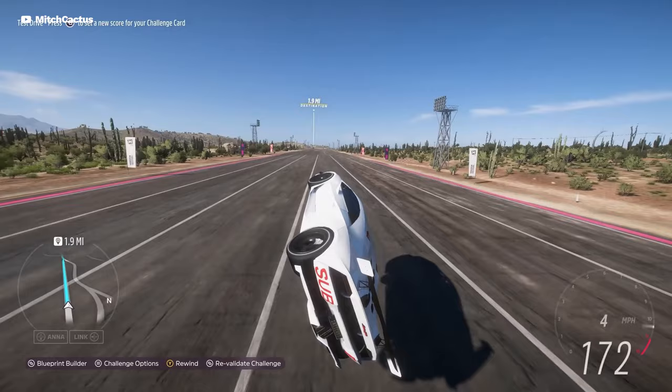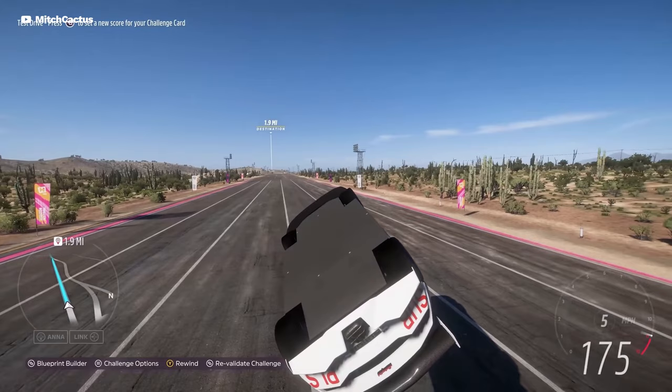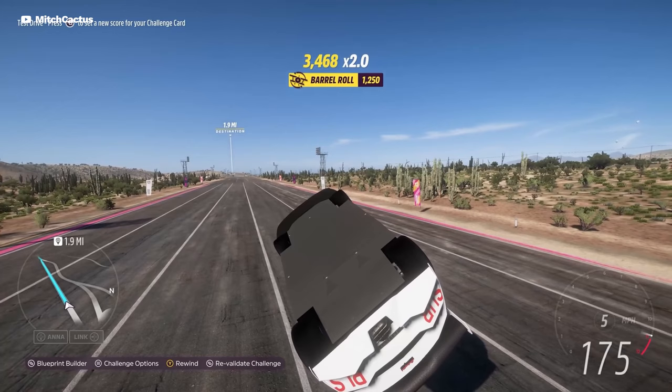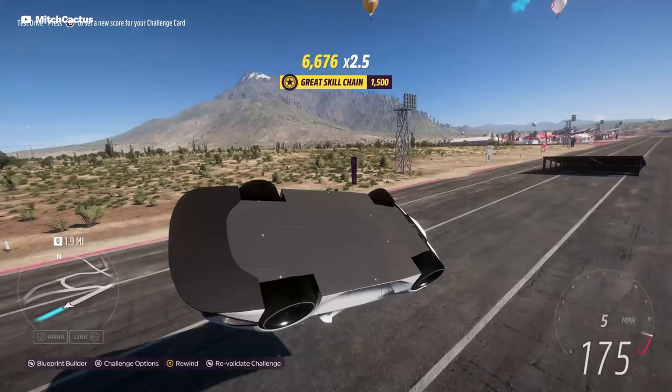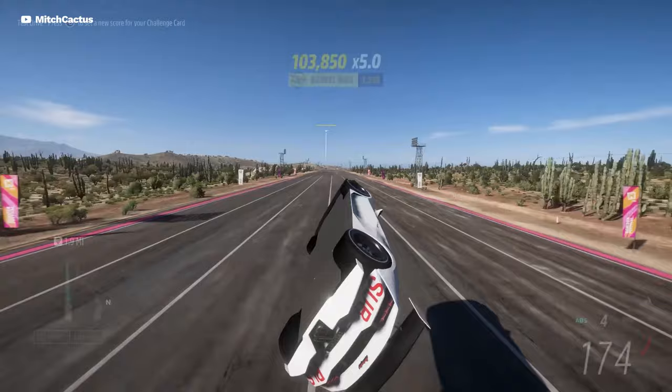By the time the car falls with the tires down, you press the rewind button. The moment you reach that end point in the rewind, you exit rewind mode, and at that time your car should be locked in mid-air and you will start generating skill points. When you reach 72,000 points — or even a little before that, because it will continue to gain skill points that haven't been counted yet — you go back into the Blueprint Builder and leave right away.